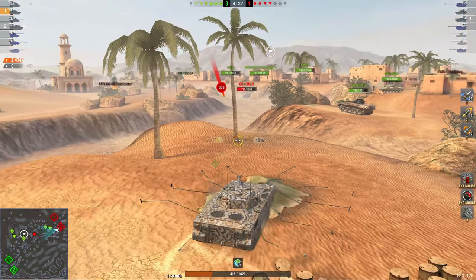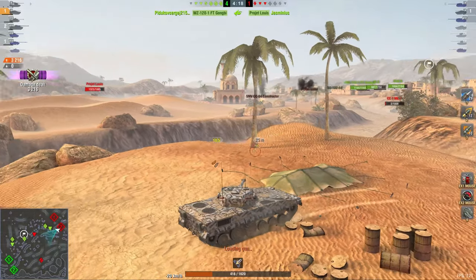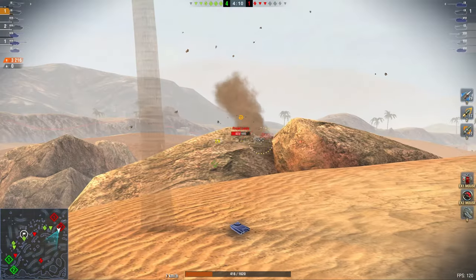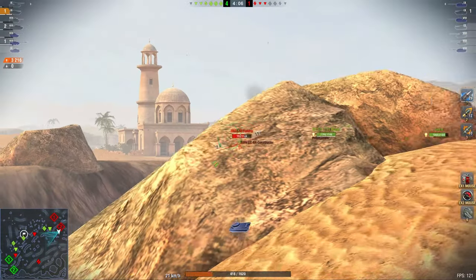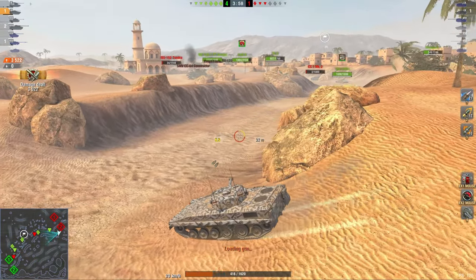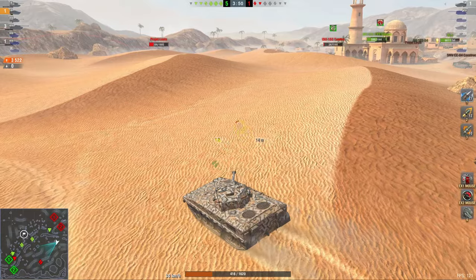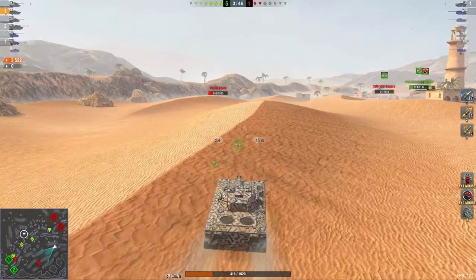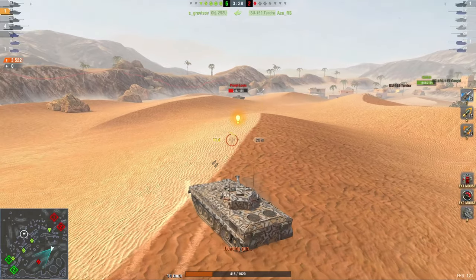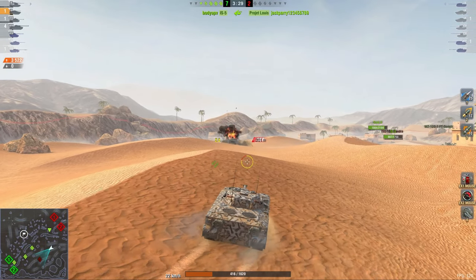The CC is pushing forward into a very bad position — no cover from the Scorpion or from me, and if teammates jump down there's no way out either. The SMV also just drove out in the open. The enemy Project Louis is now out in the open too. Going to the medium side is most often beneficial, but getting a decisive advantage when you can is even more beneficial. When you have a situation like this, make sure you push through and take out the enemies, and also hope the enemies are incompetent enough to push right into the team.